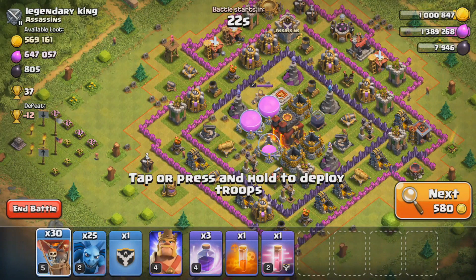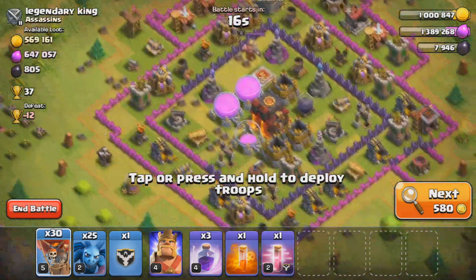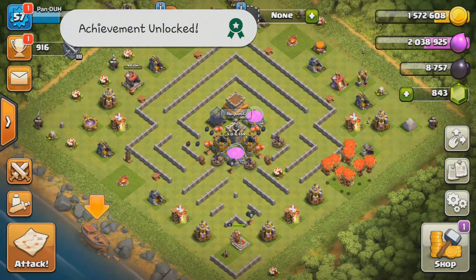As you guys can see, he's offering up 6.5 thousand dark elixir, so we're just going to take it down. Wow, so as you guys can see, we managed to three-star this Town Hall 10 — it's not like he was complicated. We got more than enough to upgrade our dark elixir drill, so that's what we're going to do right now.